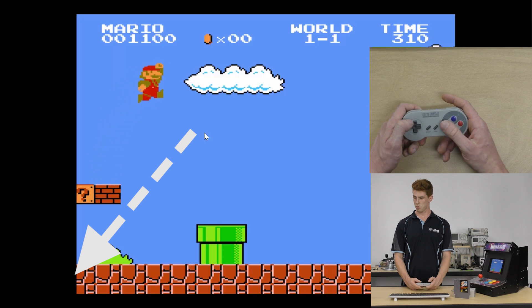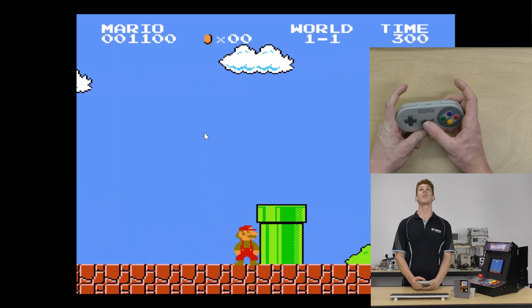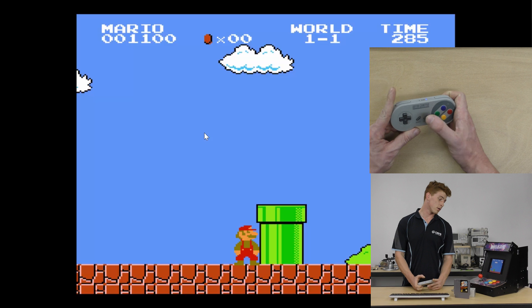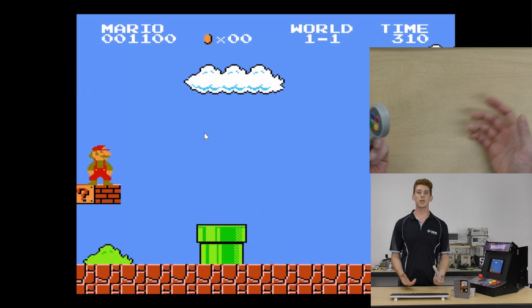Now, if I run my merry self down here and use the other hotkey — which was select and left bumper — look at what happened on the screen when we did that. I instantly revert back to that point in time. That's the quick and easy way of doing it.